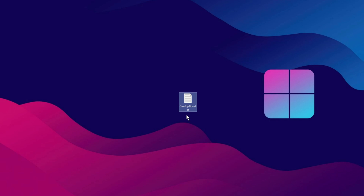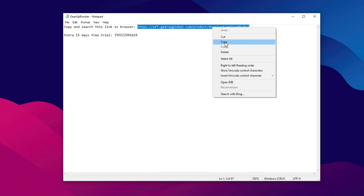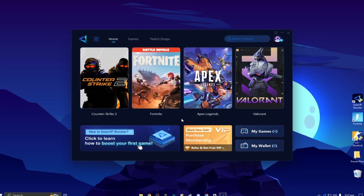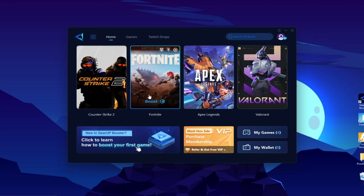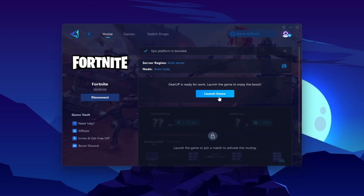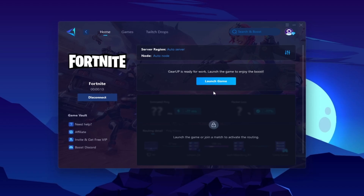Here is the free Gear Up Booster app — the link is in the description. Copy and search the link in your browser and download Gear Up Booster on your PC. You'll find a 15-day free trial using the coupon code provided. After installation, open the interface and go to your game — for example, Fortnite. Go to the Games tab, where you'll find thousands of games, or check the Home tab for automatically detected installed games. Click the Boost button to start optimizing your network with the best routing. Once connected, Gear Up Booster will automatically find your region and node. Click Launch Game and make sure to launch your game after launching Gear Up Booster.